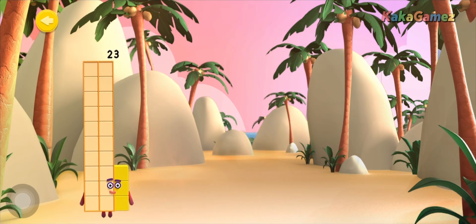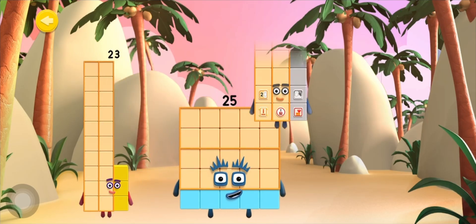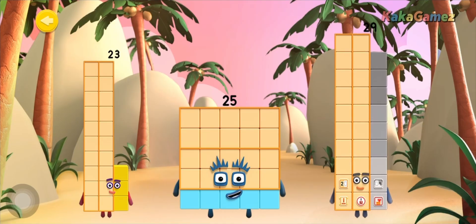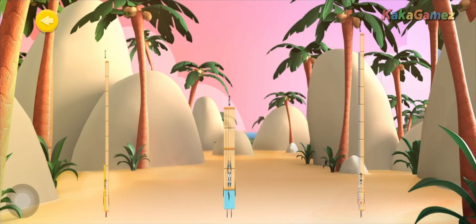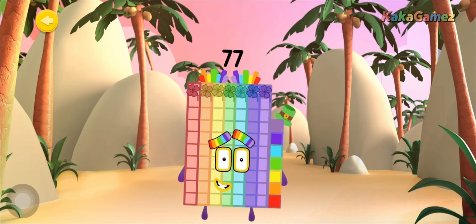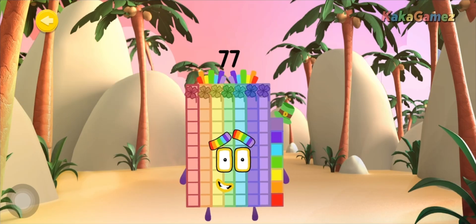Congratulations! You've just met number blocks 23, 25, and 29! What does 23 plus 25 plus 29 equal to? That's right! It equals 77! Say hello to number block 77!